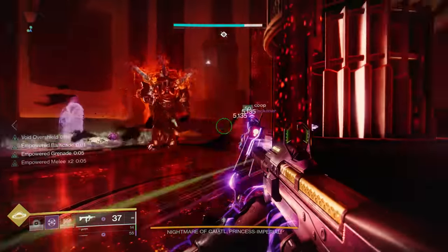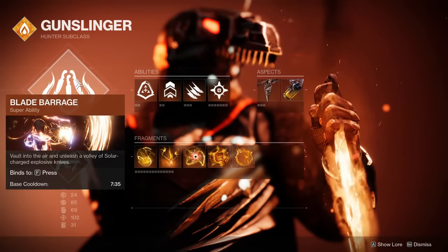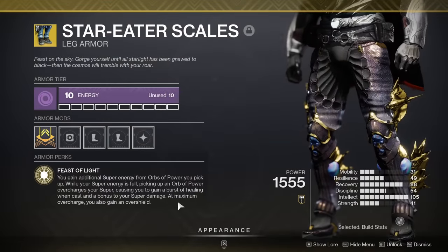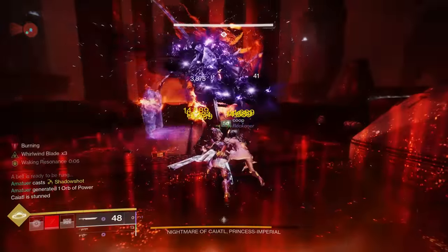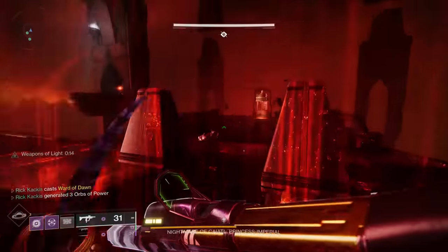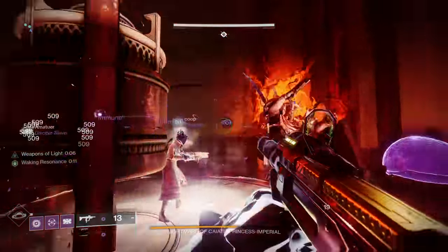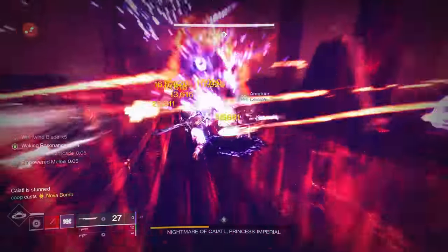I want to mention right off the bat that you can use Blade Barrage Gunslinger Hunter combined with the Knock 'Em Down aspect to make your super do more damage, then combine that with Star-Eater Scales so that collecting orbs gives you an escalating bonus to your super damage. If you have all three hunters and take the time to set this up with a ton of orbs, you can potentially nuke the boss almost instantly. However, what I'm going to recommend are more general methods that work regardless of team composition — builds that are great for getting to the boss damage phase, because there are a ton of ads and some of you may struggle with that part.